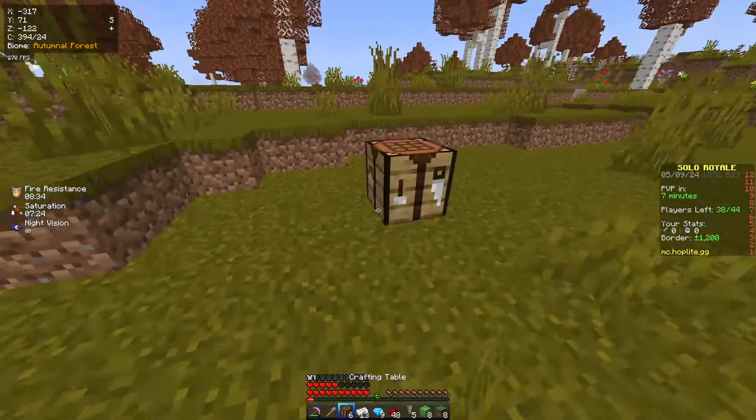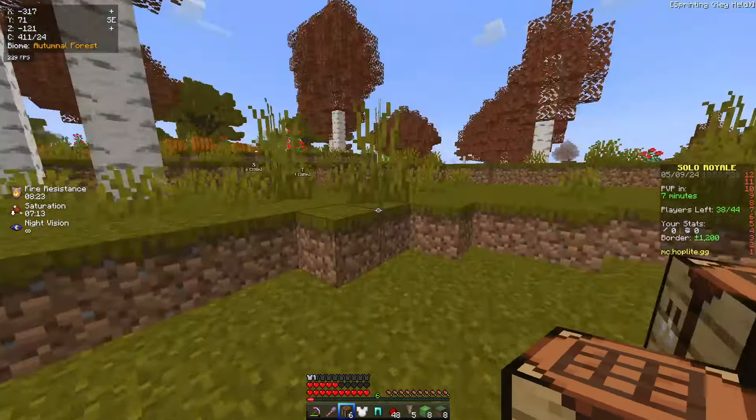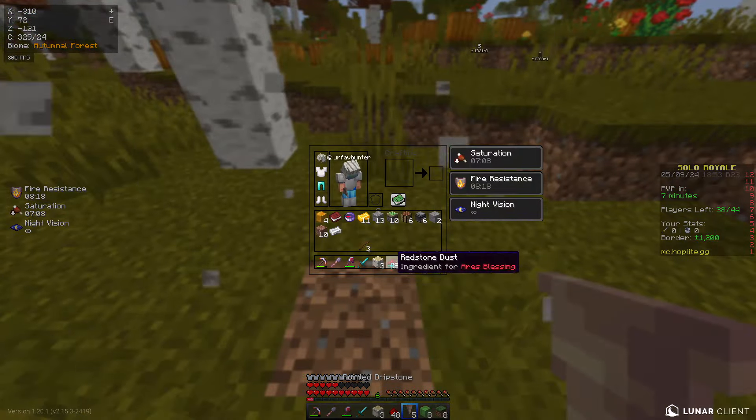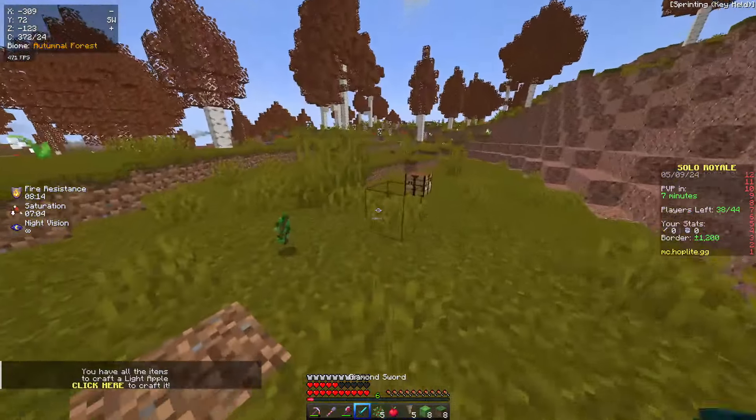Alright guys, I just made it to the surface. I'm just going to make myself diamond pieces and everything I need — including the piston I'm going to need for the trap. I'm going to grab some wood because I'm going to need wood for the trap, then I can start slowly building it.